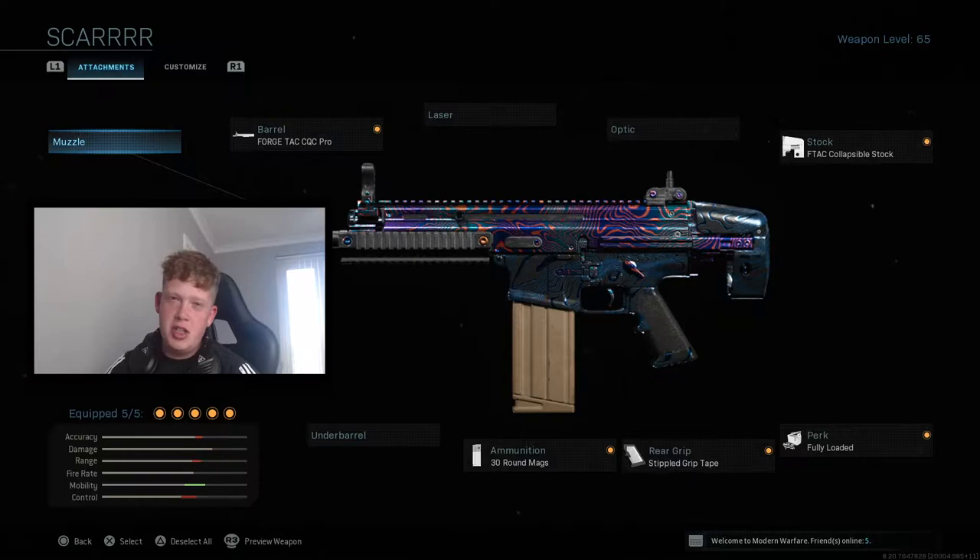As you can see on the screen, this is the class setup I'm going to be using today — it's the Scar H. It's had a huge buff; I didn't even know about it until I watched Moza's video. It's an absolute beast and you can be so aggressive with this thing.